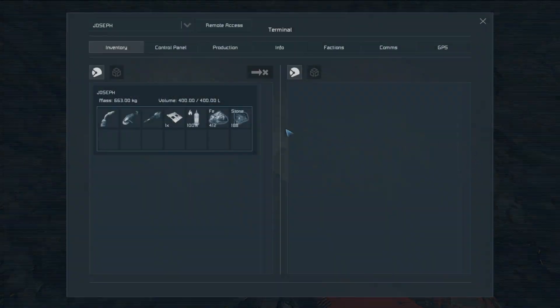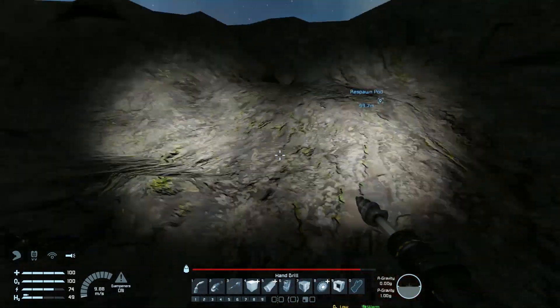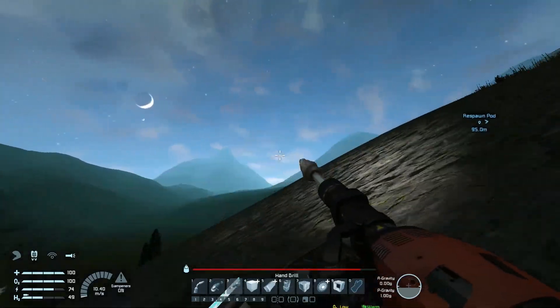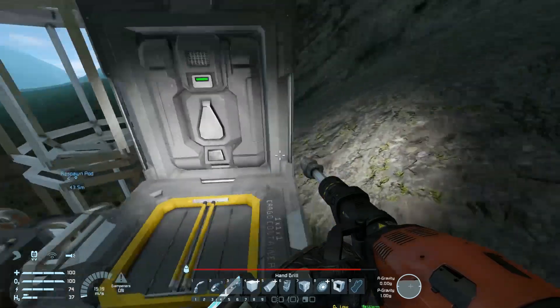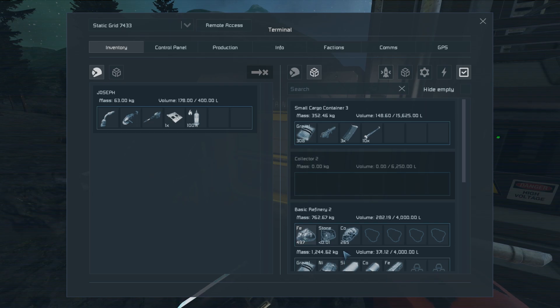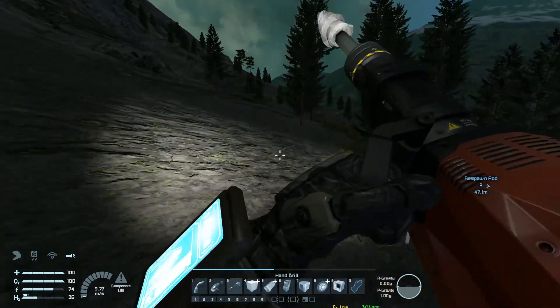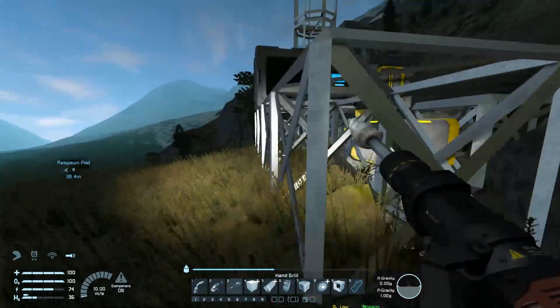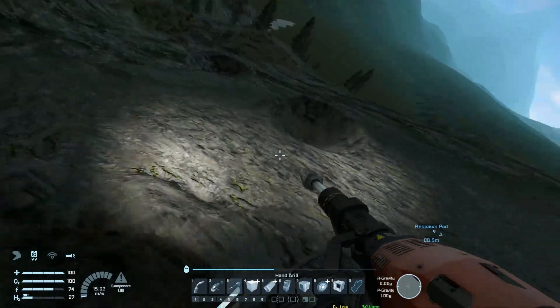I pressed Tab for inventory — what game uses Tab for inventory? I need to rewire it so I use it instinctively. A bunch of iron going straight into the refinery — that's a lot. Let's go back over there; I think there's more iron I saw near the stone I picked up.